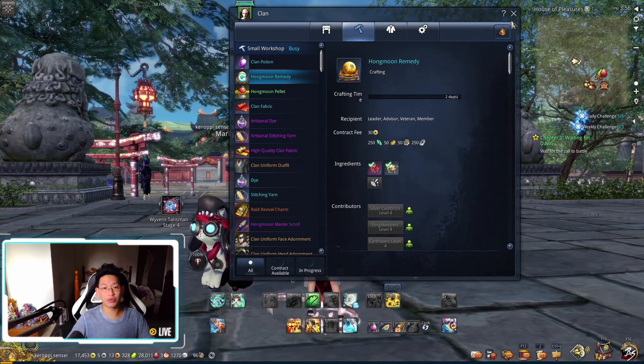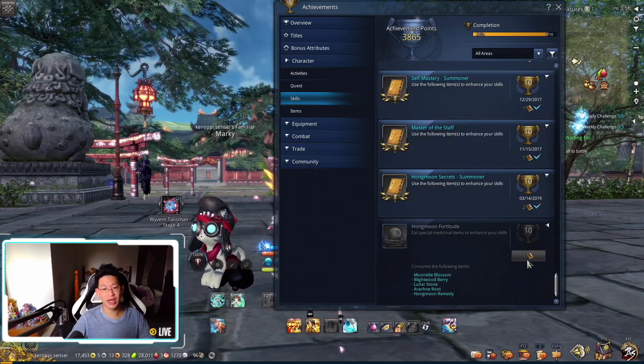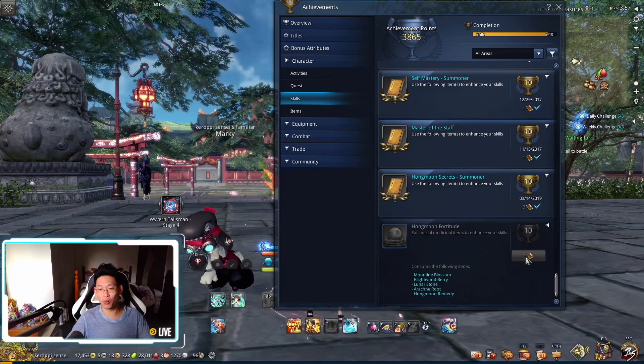So once you have your Homemoon Remedy as well as all the materials that you get from Moon Refuge, you simply eat all of them and you'll unlock this achievement. And the thing is, you only get one point.